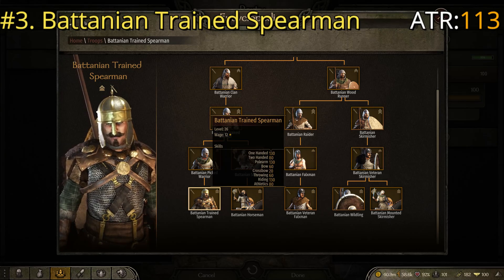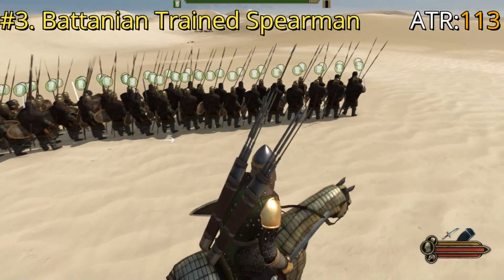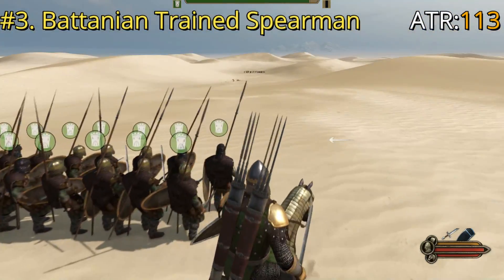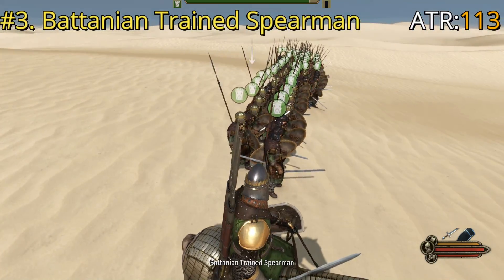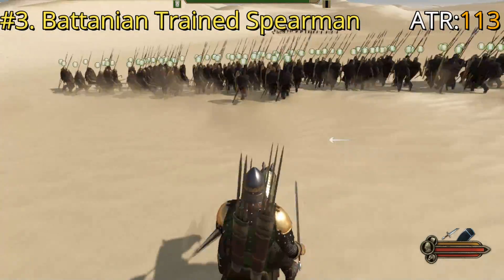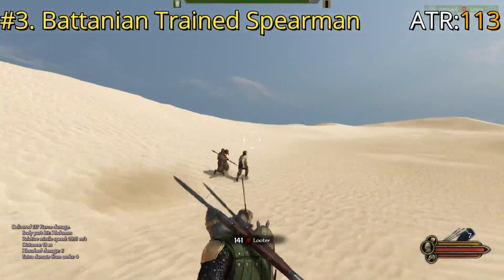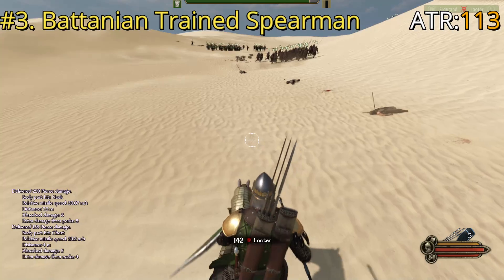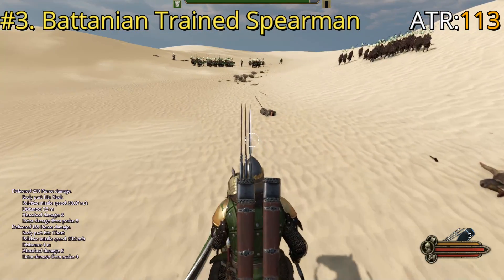I definitely like these ones a lot. In combat you can see the formation nice and tight — they look pretty cool, a little out of place in the desert dunes, but they do their job well. That is the Batanian Trained Spearman at number three. Let's move on to number two.